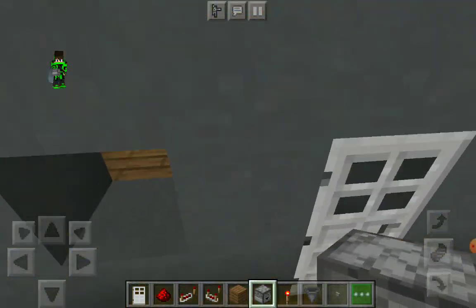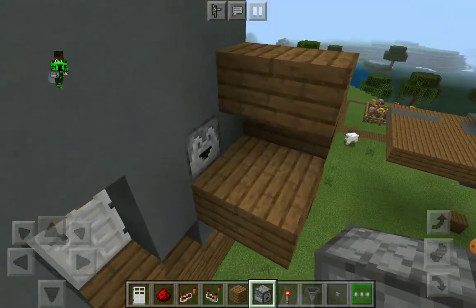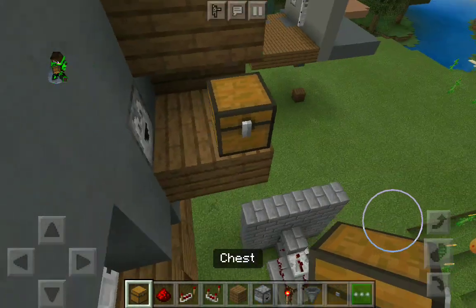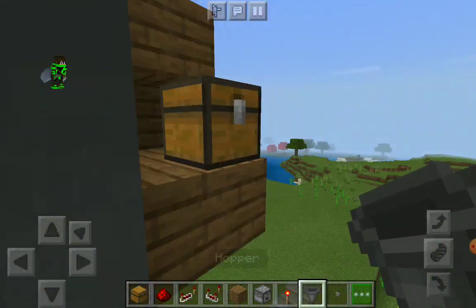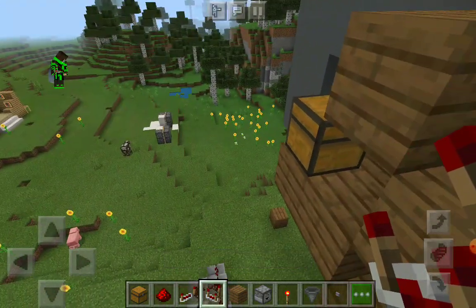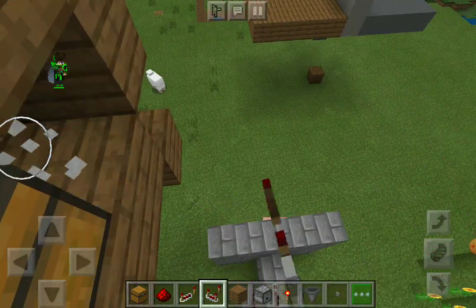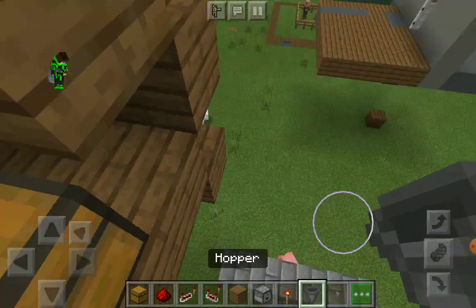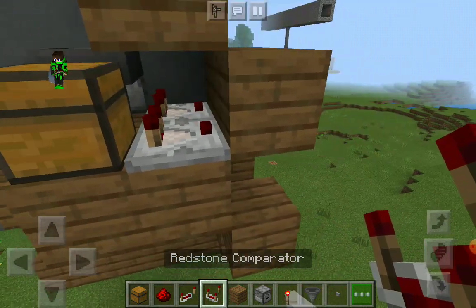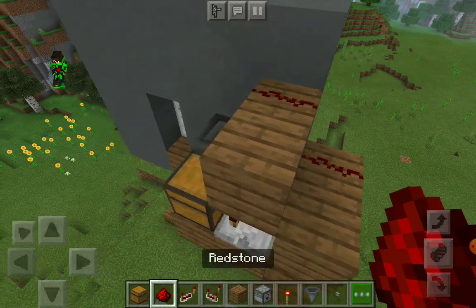Break this block and place a dropper. Now place a chest, and place a hopper going into the chest. Place two comparators — one pointing to the hopper and one pointing to the chest. Now place them like this, make sure you line up the two pins.